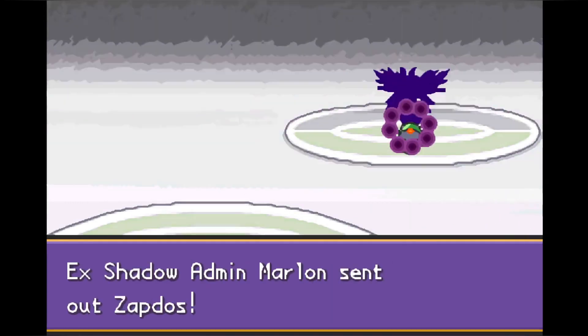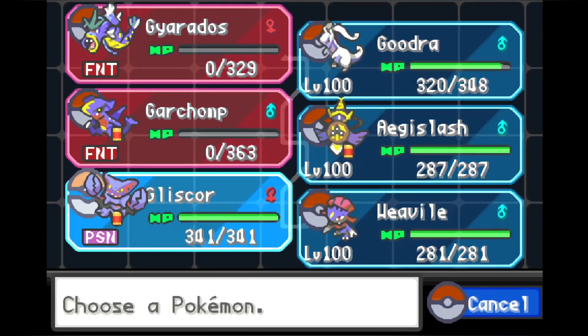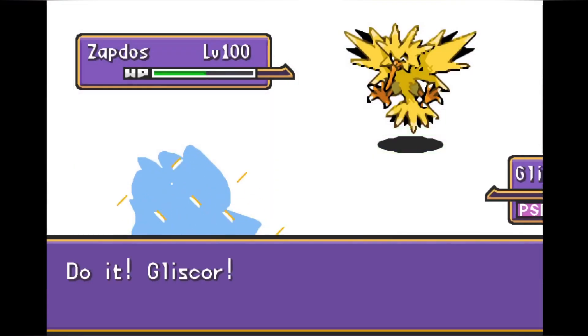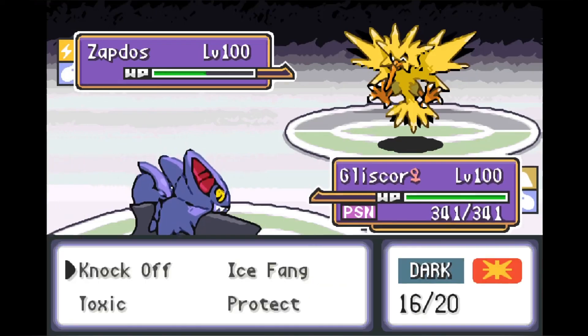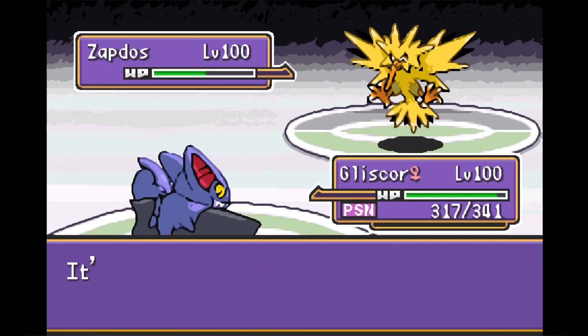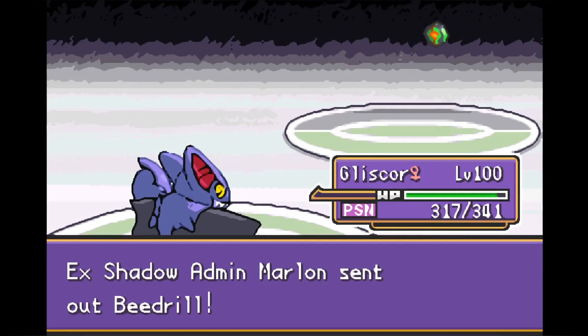Rotom goes back and Zapdos comes back out. I really like this version of the battle because every Pokemon gets a chance to shine — this is the OG Elite Four team and we had to bring everyone back to run it back. We bring out Gliscor to take care of Zapdos. Gliscor doesn't hit very hard — he's more of a utility Pokemon. First thing we want to do is go for Knock Off, but Zapdos is faster. He hits us with U-Turn and goes back to Marlin, and Beedrill comes out next.